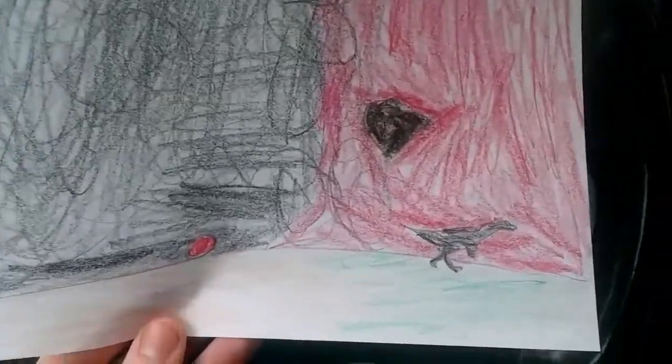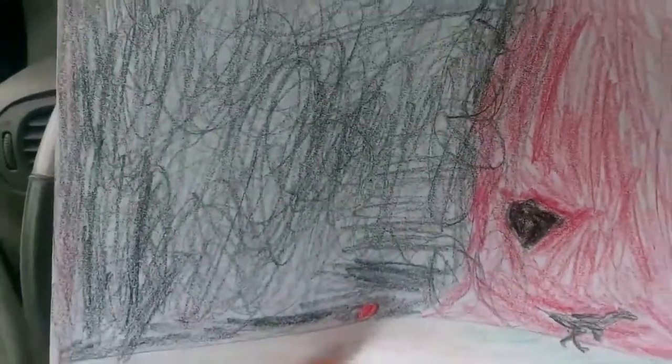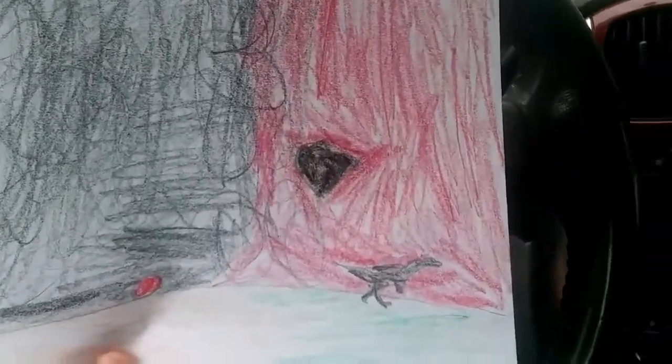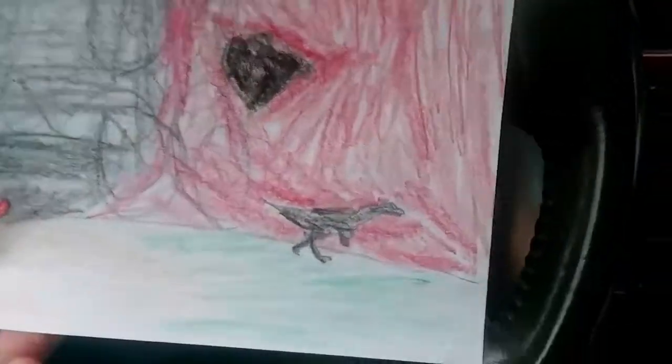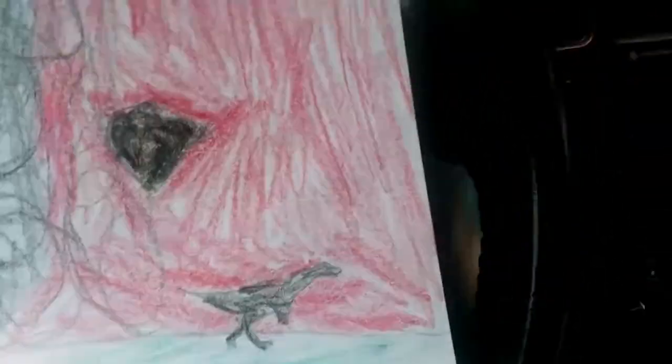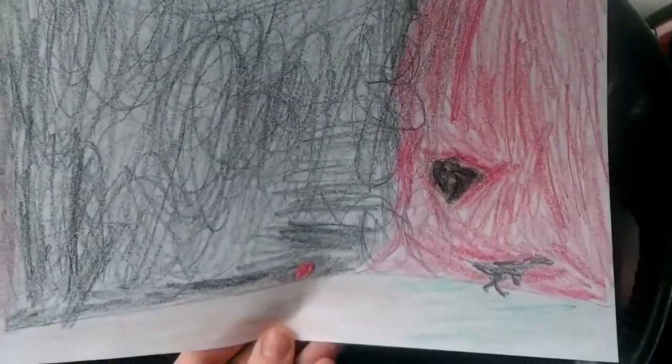Next up, we have this delightful little piece of a little dinosaur trying to escape the approaching apocalypse. What I had in mind when I drew this was a meteor struck, and this is kind of like the shock wave coming for this little dinosaur, and he's trying hopelessly to outrun it, but he'll never make it in time. I was such a nice little kid, wasn't I?